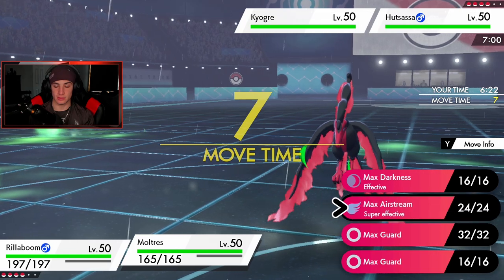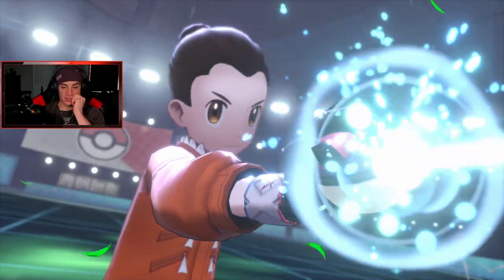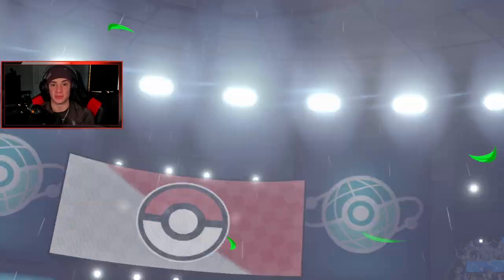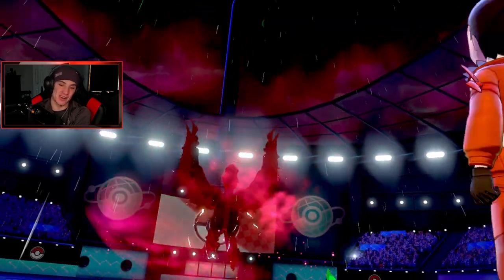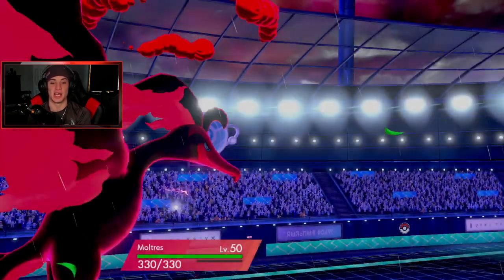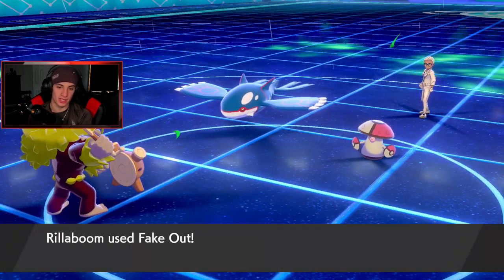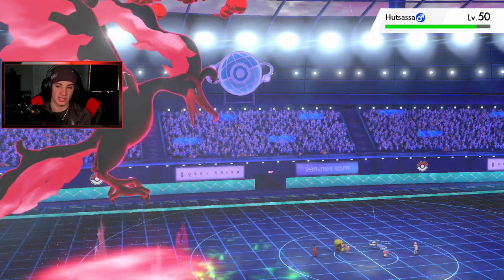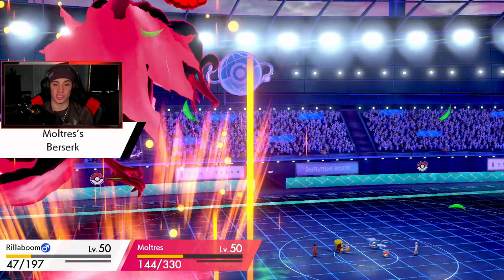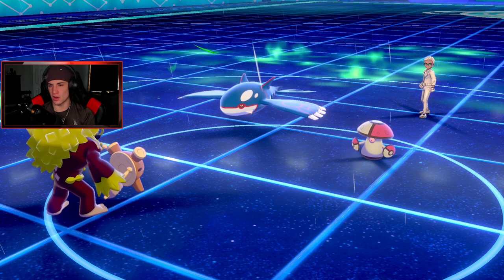I'm going to Dynamax and go for Max Airstream — that's what I'm doing. I'm not making the hard read hoping for an Acid Plot setup, because if it doesn't pay off we lose the match — that's really high risk. He doesn't swap Kyogre, so we Fake Out and go for a simple play to chip him up. He's probably Coba Berry. I go for Water Spout — my Pokemon should be able to eat it but it's still doing a ridiculous amount of damage. Berserk procs and we KO — it was Coba Berry but we still get the KO with Berserk plus one.